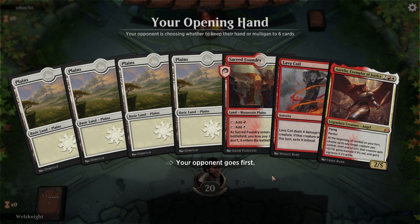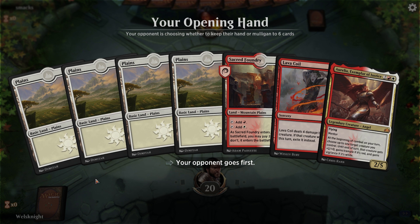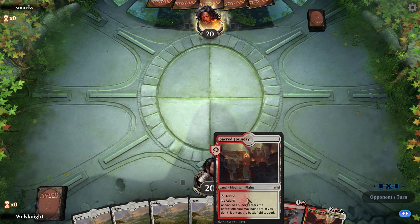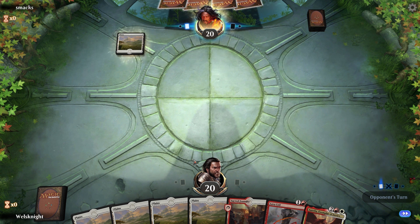Wow, that's definitely a no-keep — we have Aurelia and a Lava Coil but I kind of need more than that. I meant to hit Mulligan but I misclicked and hit Keep instead. Opponent had to Mulligan down to five — maybe they'll mulligan down to four and concede. This is not a hand that I wanted to keep.